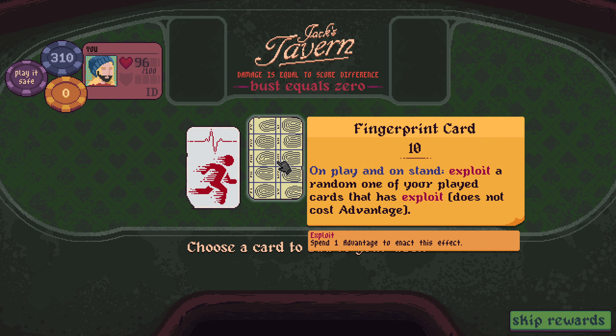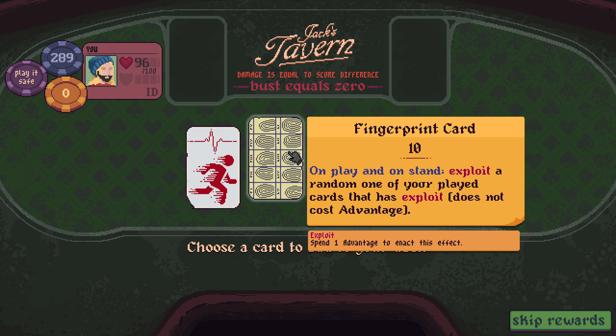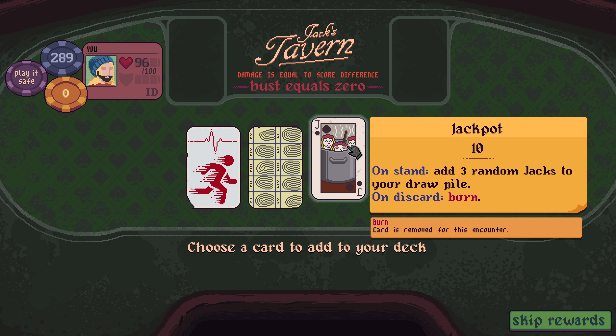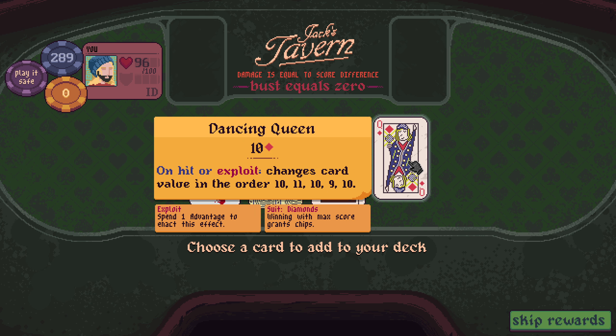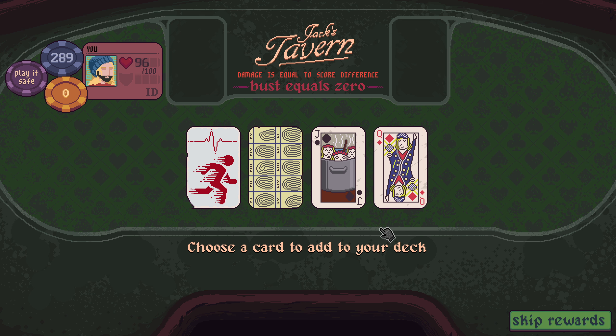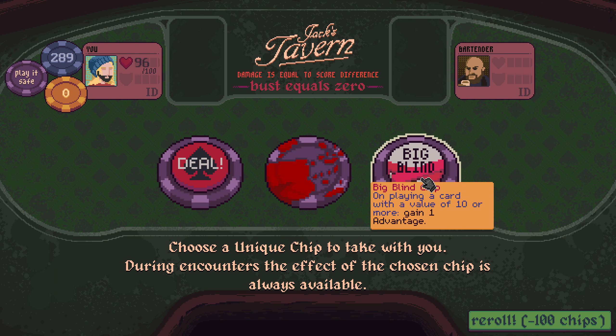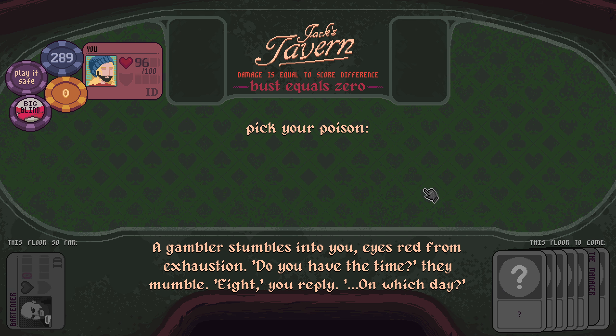What do we grab? On play and on stand, exploit a random one of your played cards. On stand, add 3 random jacks to your draw pile. On hit or exploit, change the card value — 10, 11, 10, 9, 10. Take 2 damage, gain 5 shield. I guess Dancing Queen — on playing a card with a value of 10 or more. We're going to do that a lot, I think.